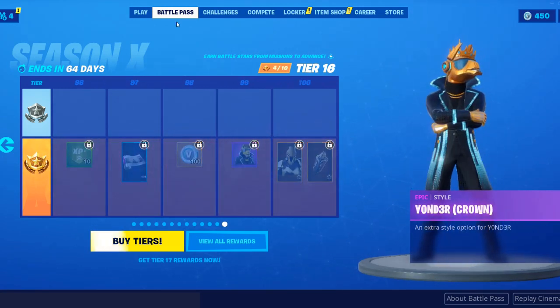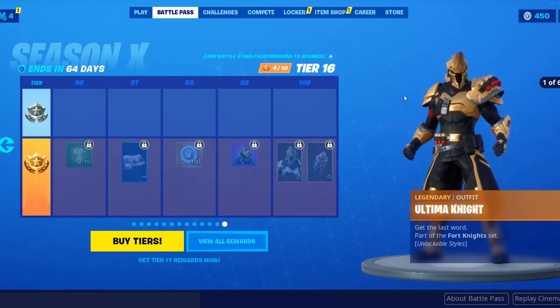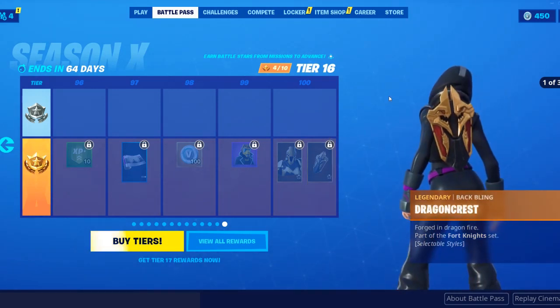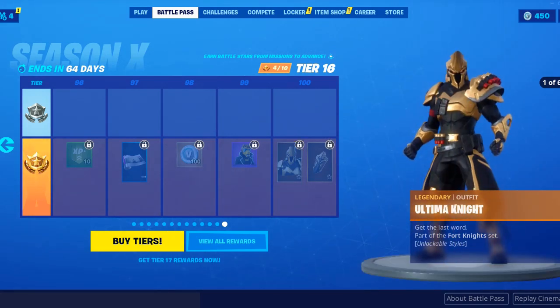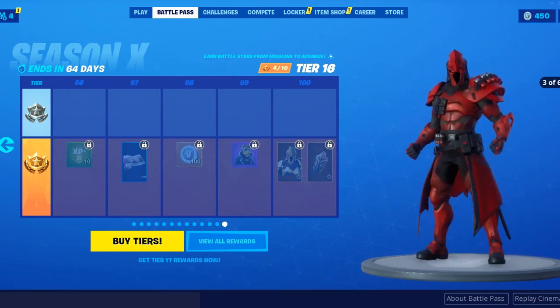DJ Yonder Crown. Maximum Drift. Then we have the final skin: Ultima Knight and his back bling. He basically represents all the knights — Black Knight, Red Knight, stuff like that.